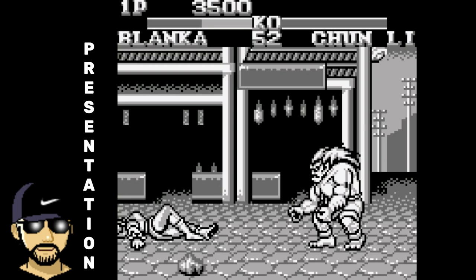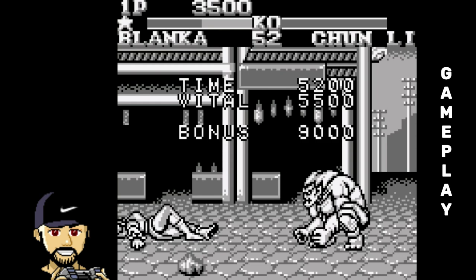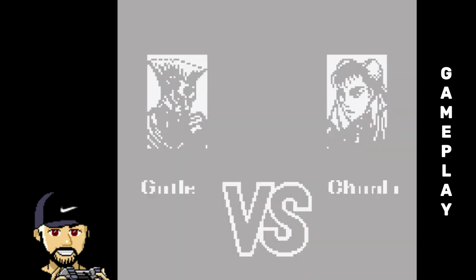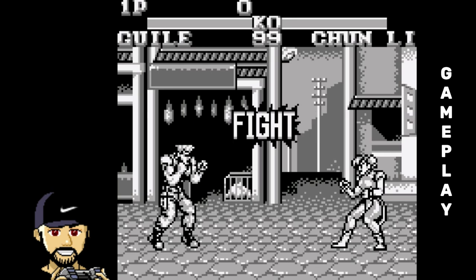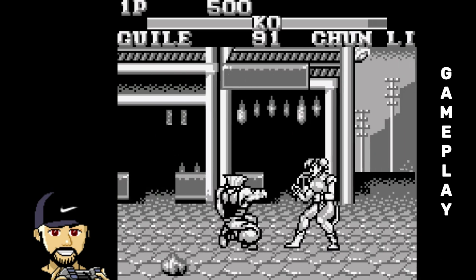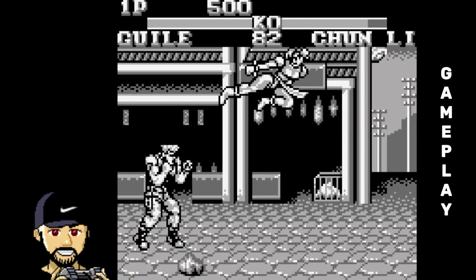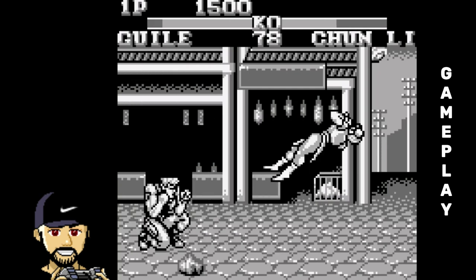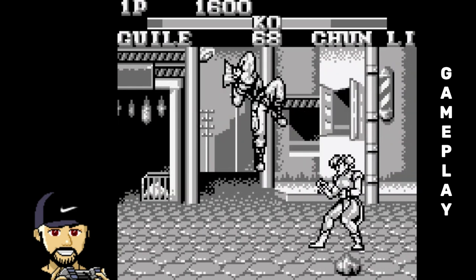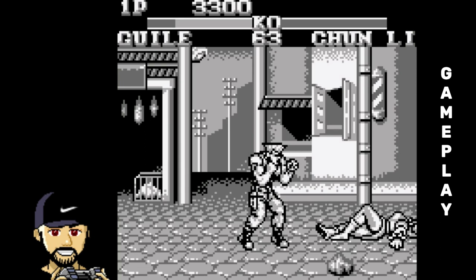As for the gameplay, with a two-button system on the original Game Boy, the gameplay is great — I was really surprised how well it plays. The characters have their specials: Hadokens, Sonic Booms, Chun-Li kicks, electricity — they're all there. One button for punch, the other for kick. Special move inputs are the same as Street Fighter 2: half circle for Hadokens, charge back-forward for Sonic Boom, rapid tap and punch for electricity for Blanka. The same inputs you're familiar with, and the special moves look pretty good — they did a really good job on that.